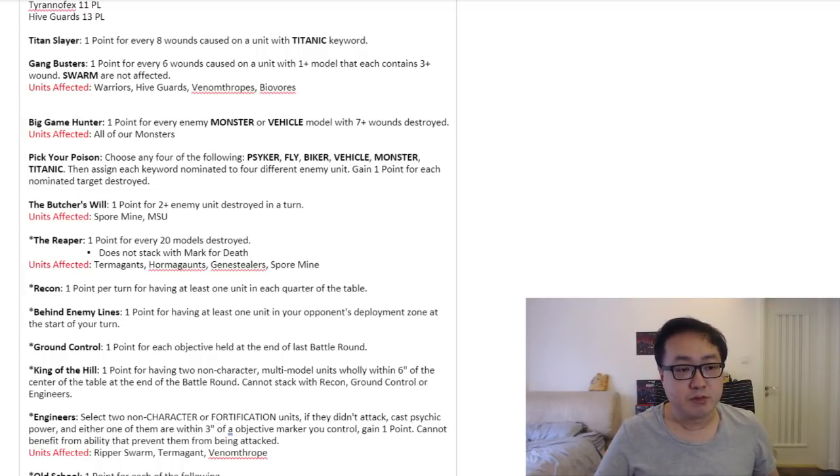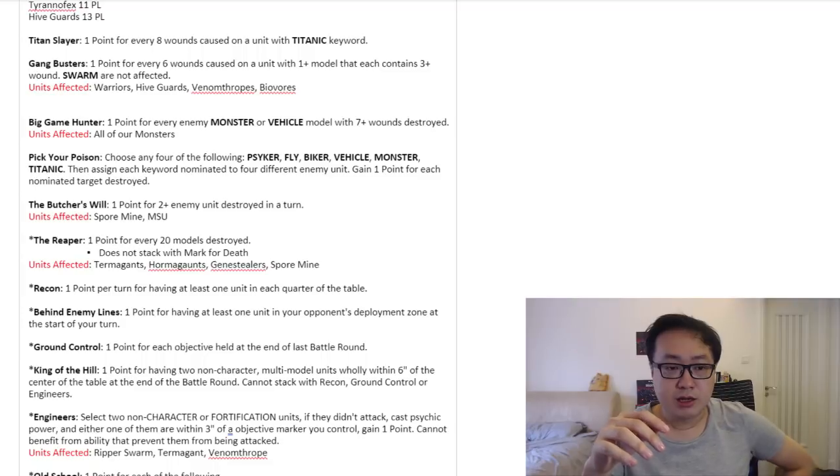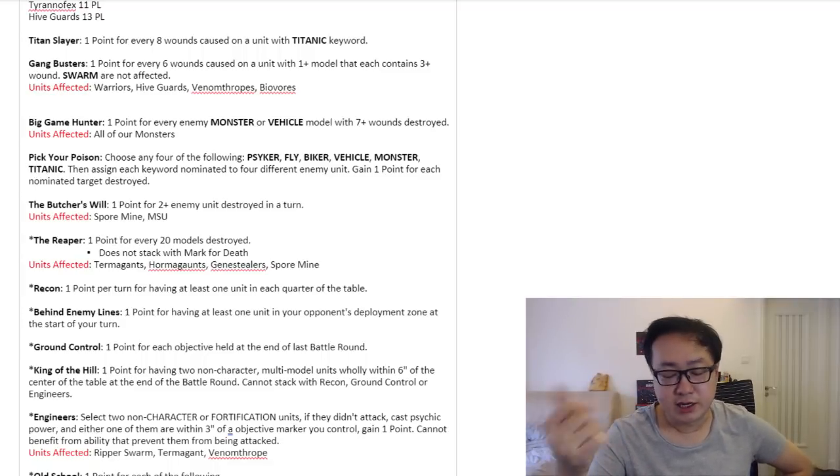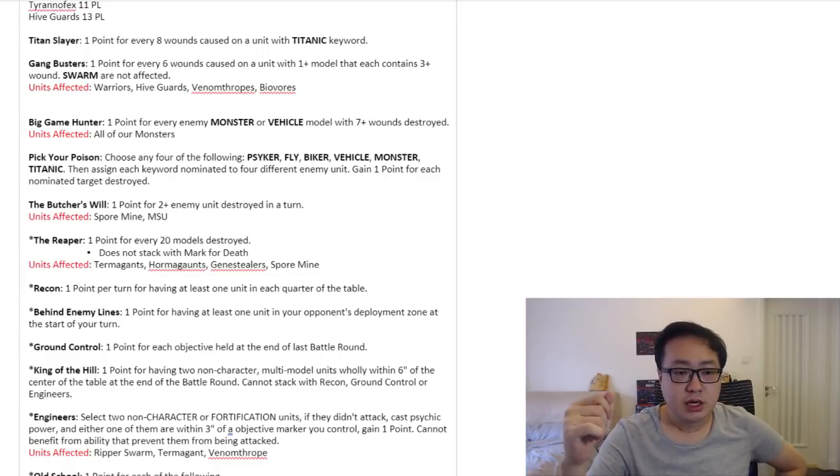Another mission we're going to cover is Pick Your Poison. This mission looks a little weird — at least for fighting against Tyranids, it's not that great a mission to pick against us. It says: you choose 4 of the following keywords — Psyker, Flyer, Biker, Vehicle, Monster, or Titanic — and score points for destroying units with each keyword. We can ignore Titanic since we don't bring Lords of War. The keywords we use most often are Psyker, Flyer, and Monster. We don't have Bikers or Vehicles.